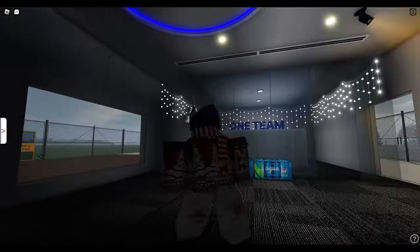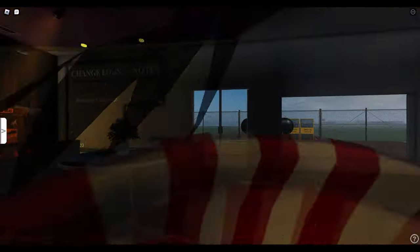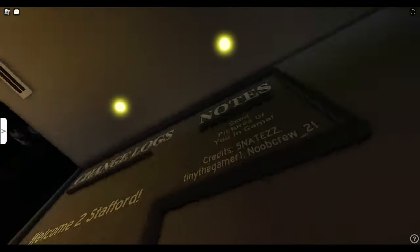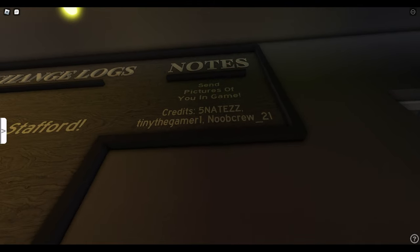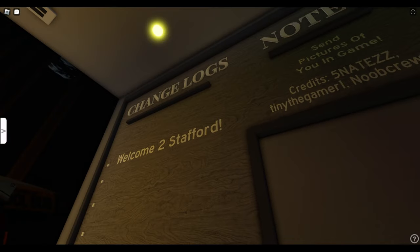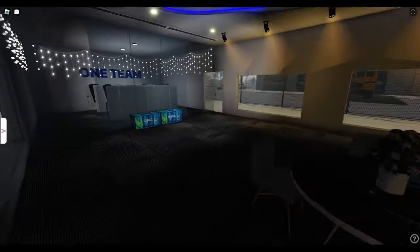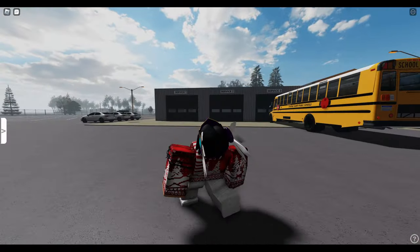I do recognize this lobby building here — this is from the OG Brawley map. You can see it right here from Nate. Nate and New Crew were both owners of Brawley. I don't think they still own it. But here's Tiny the Gamer — he's currently owning this game, developer at NBC. So we're just going to check it out. I love checking out new games that I haven't played.